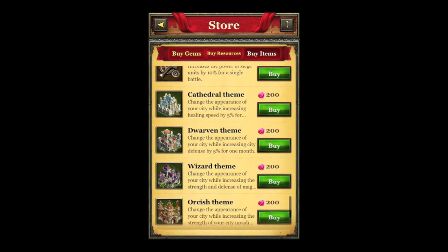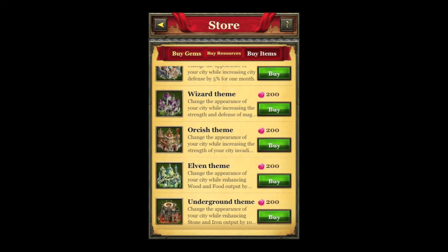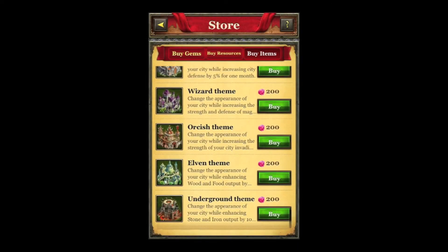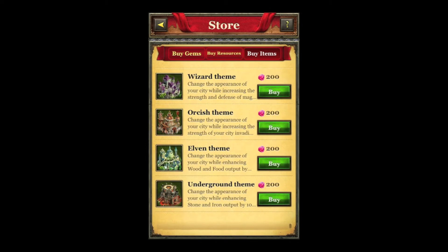Another new addition they've added was skins — you can now change the appearance of your city. They cost 200 gems. There's the Cathedral theme which increases healing speed, the Dwarven theme which I currently have equipped on my main city — which increases your city's defense by 5%, very useful especially with level 10 bindings on your wall slots and a level 40 wall. Then the Wizard theme which increases the strength and defense of Mage units, the Orcish theme which increases attack strength of infantry units, the Elven theme which increases food and wood production, and the Underground theme which increases stone and iron output.